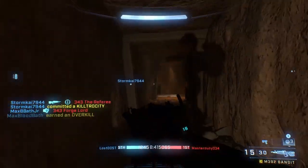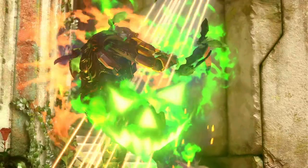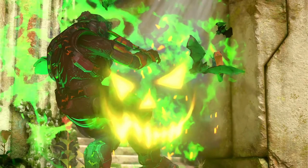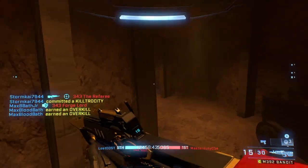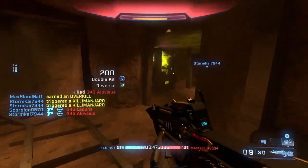When the player gets a kill with the Bulldog, we get a quick glimpse at a new Halloween kill effect. It spawns a bunch of bats that fly away, alongside green fire and a jack-o'-lantern face. There's a lot of Halloween-themed content throughout this trailer, which leads me to believe we're probably going to get some sort of themed event.